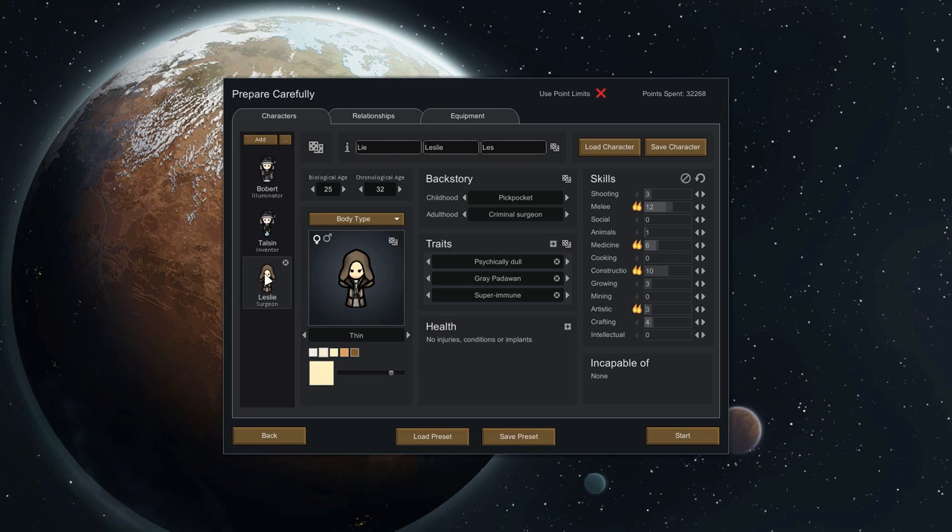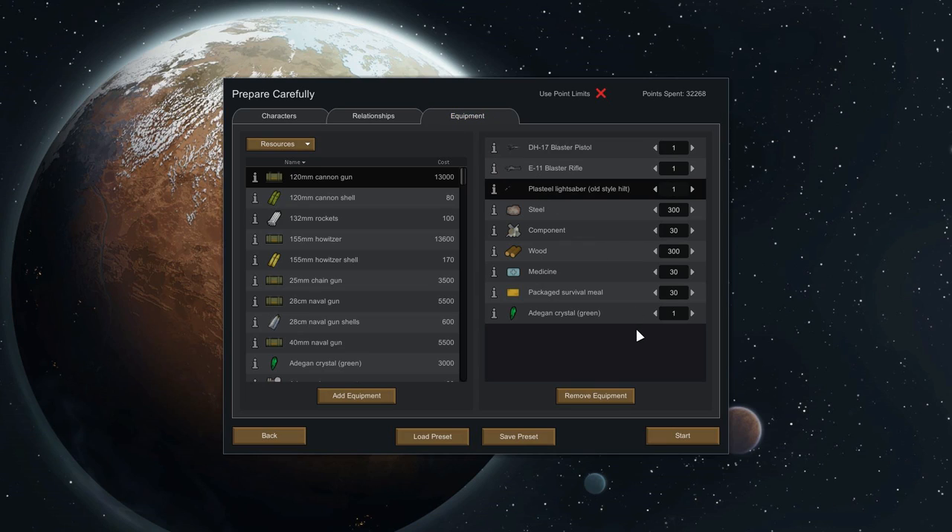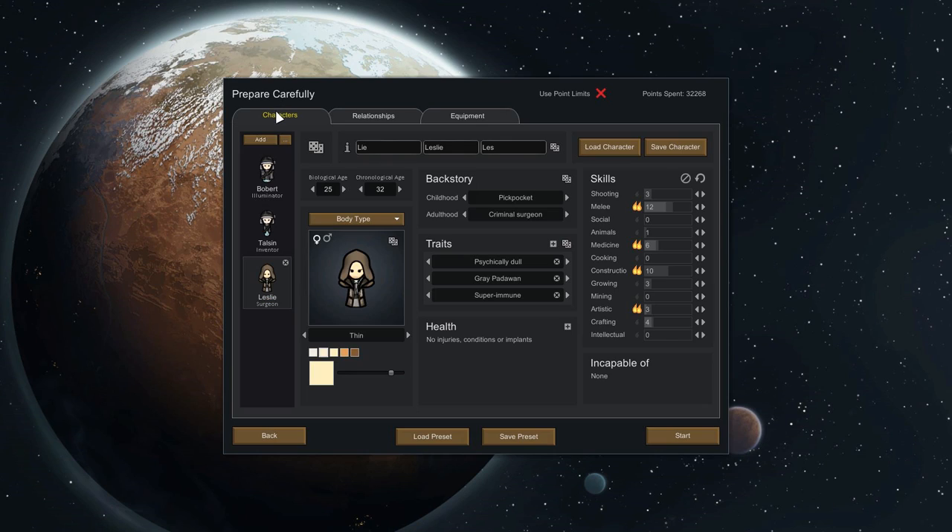Zeke infiltrated your Alliance - he's a spy. I also have one lightsaber each. I used just the old style one and gave them the green crystal so it looks green, because I like the green color. And Nemo likes blue, that's why he got a blue crystal. And because Zeke's a Sith, Nemo went with a double lightsaber.